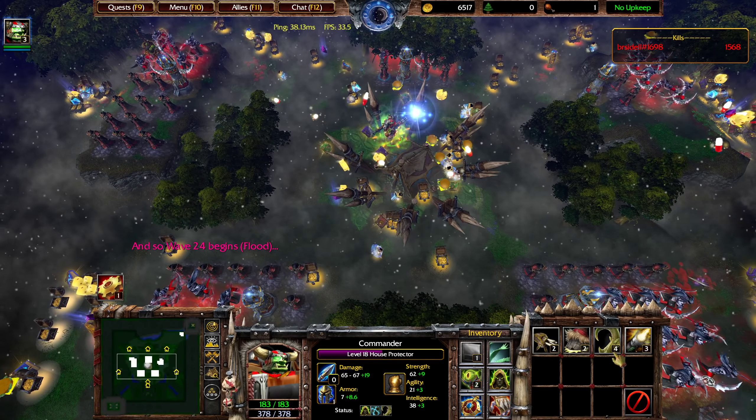From what I saw earlier, the units on the left tend to come down here, which should mean that if you had some buildings over here it would be fine. I'm not sure where the units spawn on the right though — it's possible you might be able to have like a little rectangle.